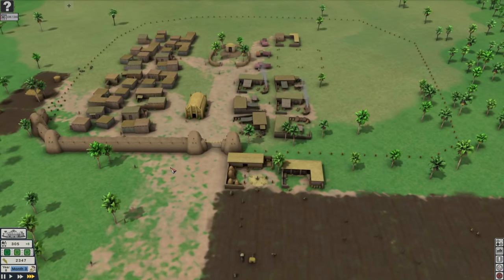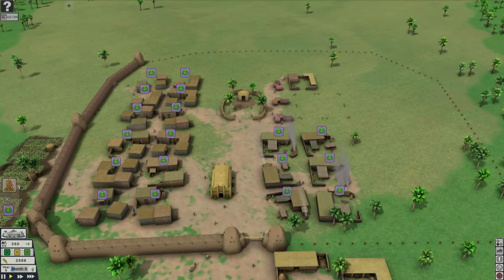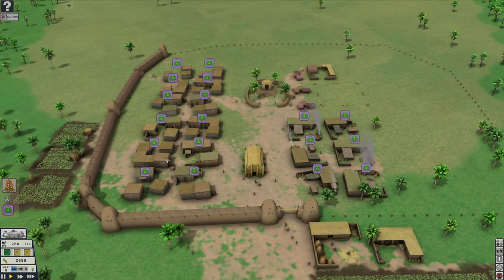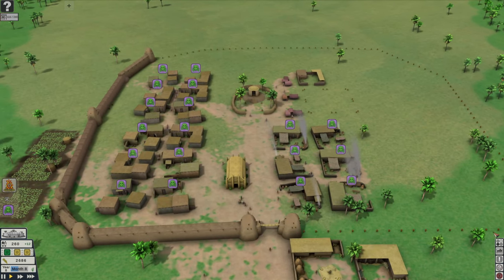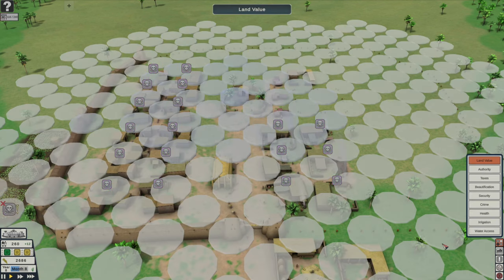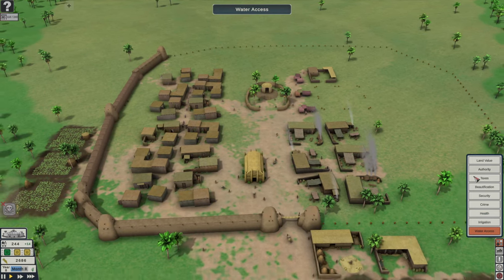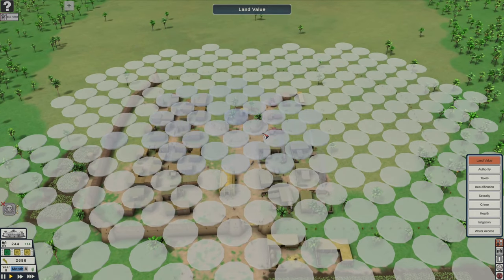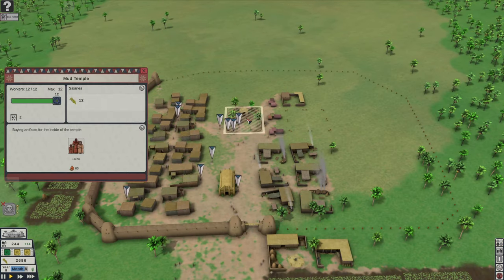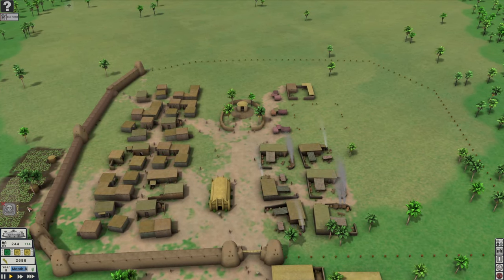Unfortunately we have an epidemic, so hopefully not too many people die. Over here you can check out the land value — you can see the health, the water access, we'll improve that at least. The land value is very little; we're just getting some value because of the temple right there.